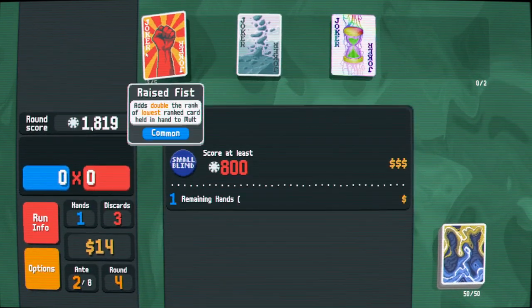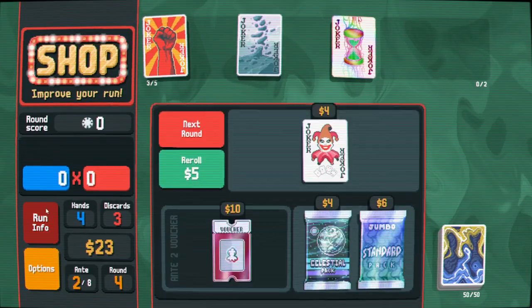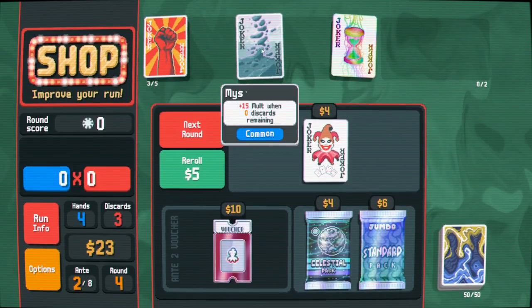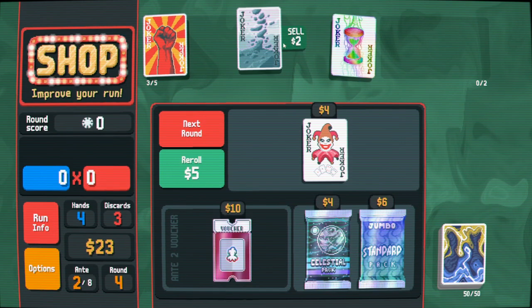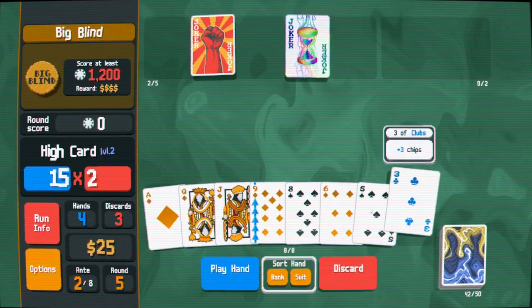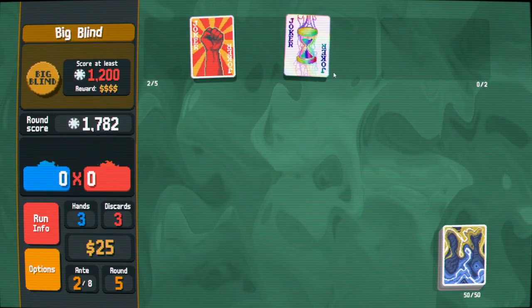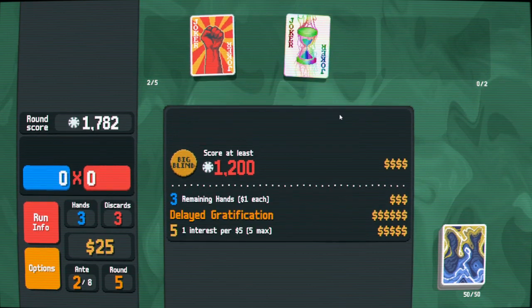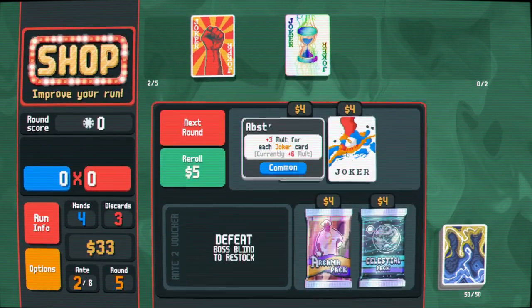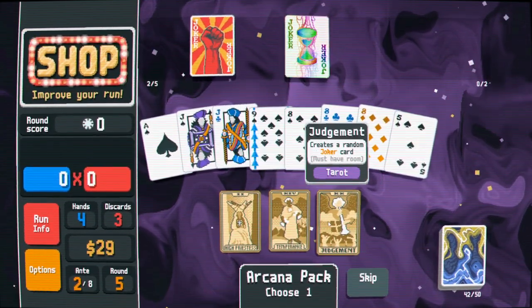Mystic Summit and Delayed Gratification are not a combo, so Raised Fist is going to be doing all our work here. I'm kind of down for high card. I'm actually just gonna sell this and play next - I'm selling it because it maxes my interest. Raised Fist is not a bad joker; it's a little tricky to use sometimes but relatively powerful. Abstract Joker is common - interesting. Super Positions is common too.